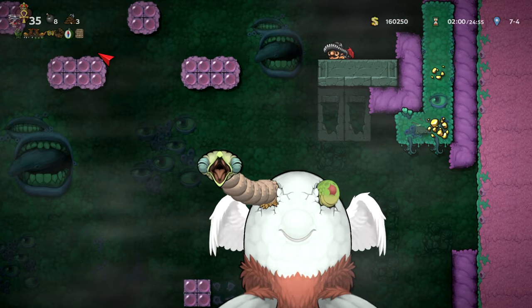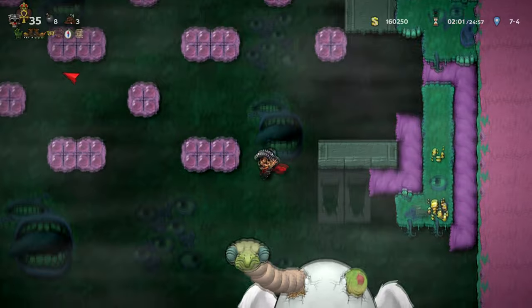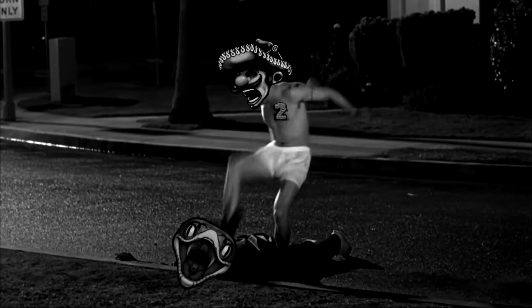Repeat this until it dies. Once there's only one head left, simply wait until it fires, then stomp, stomp, stomp, and it's dead. The stomping stuns it, so it will never fire back while you're stomping.